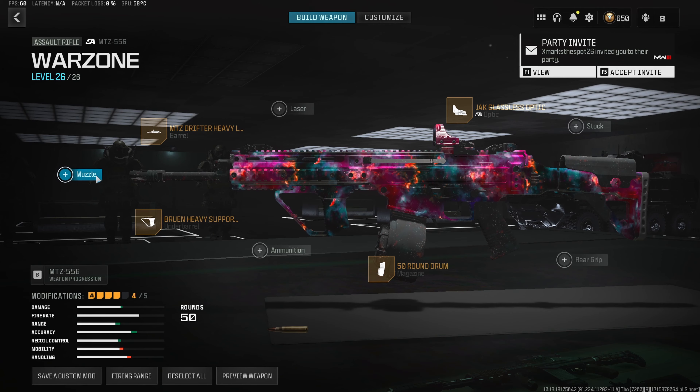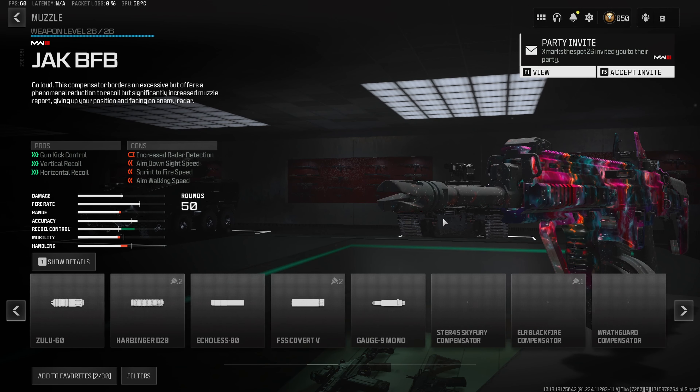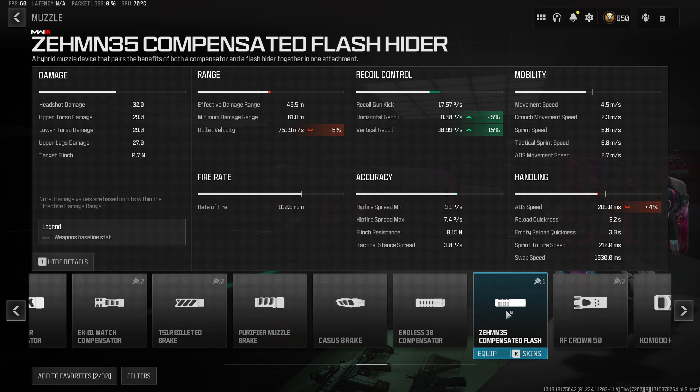For the 5th and final attachment, I have 2 separate muzzles you guys can choose from. The first one is the Zeman 35 Compensated Flash Hider, which gives us a 5% decrease to horizontal recoil and 15% to vertical recoil. This will be the option you want to run if you want less vertical recoil.